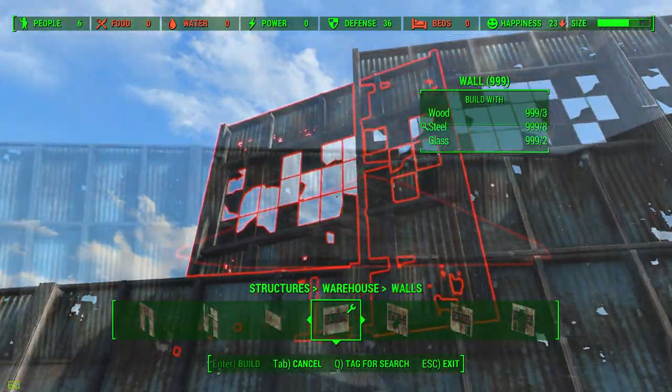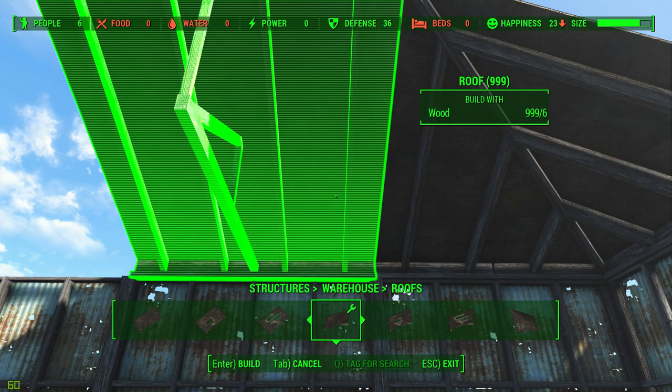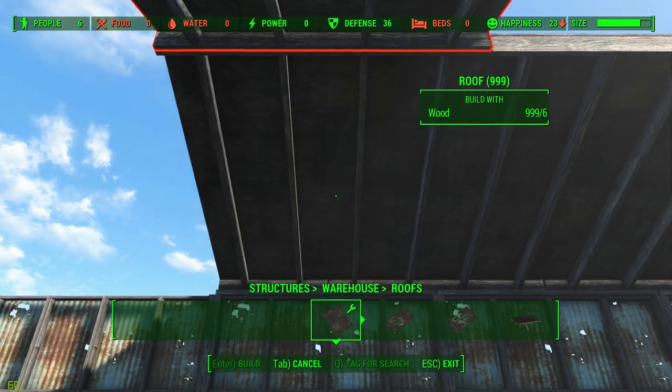It's the wall with glass in it — so it's got windows — and all that does is let the light in for the bar and stuff. You don't have to have that. You can have it completely concealed with no windows at all. Call it a vault tech experiment — it's up to you.